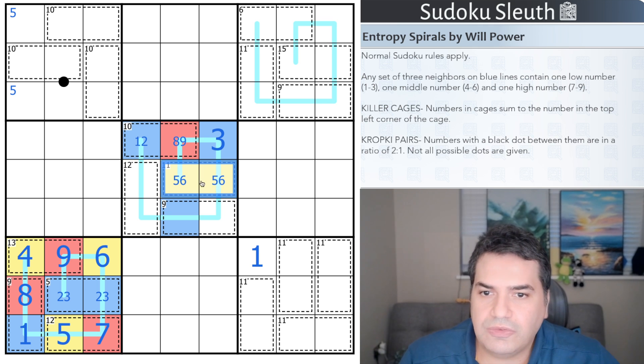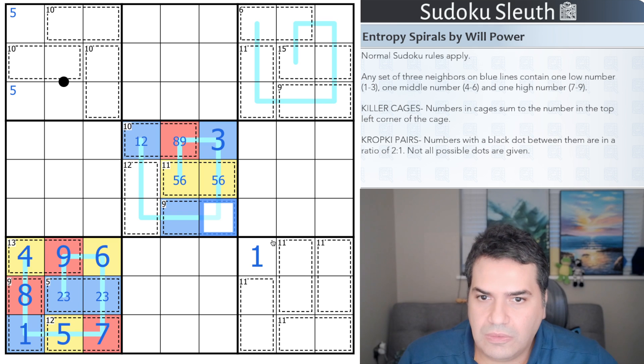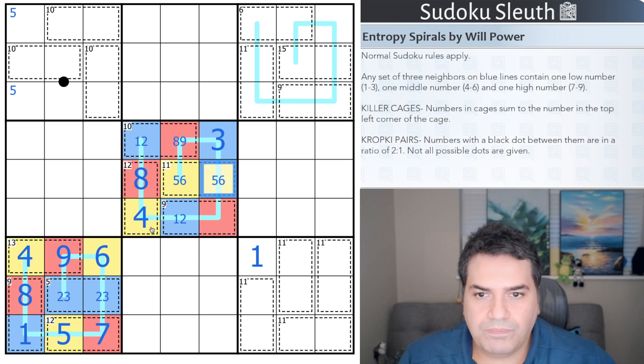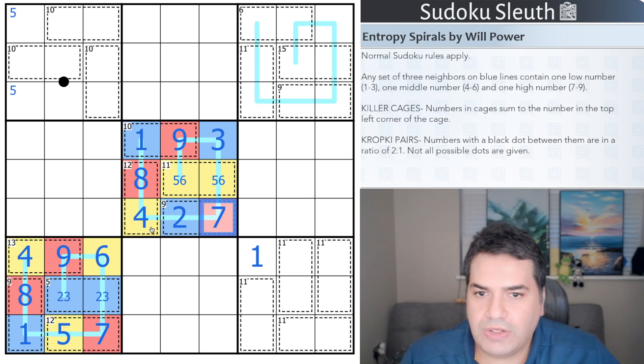This is now red — back to yellow, back to red. Yellow, red, blue, yellow, red, blue, yellow, red, blue — all correct. This is a four because five and six are gone. That's an eight. This is one or two — that gives me the rest of it: this is nine, this is one, that's a two, and that has to be a seven to add up to the nine cage.